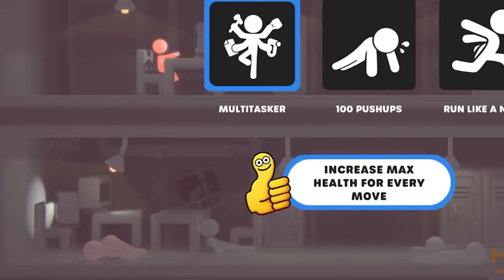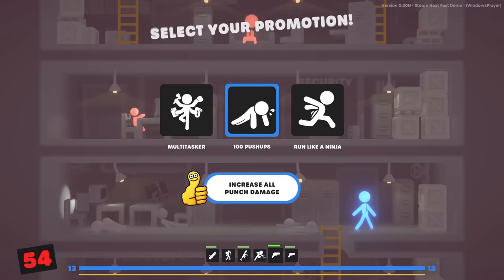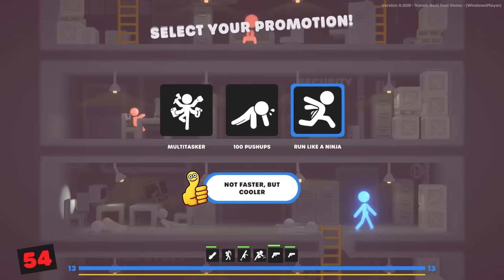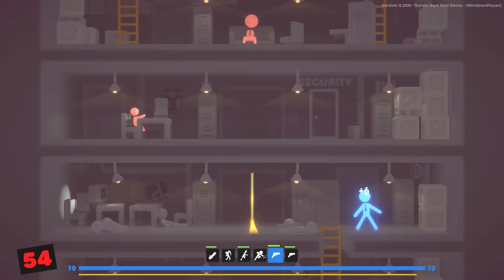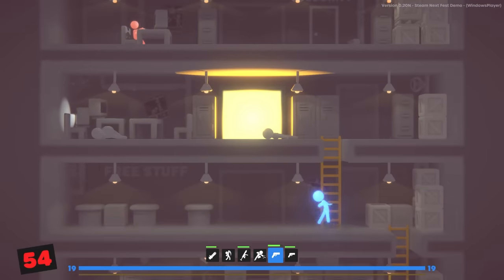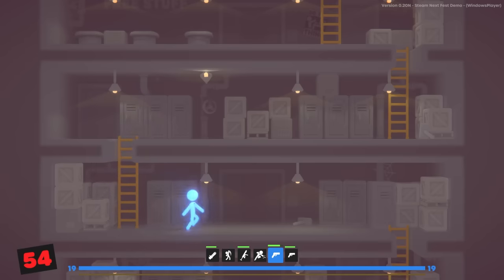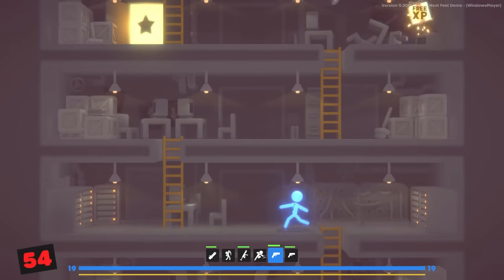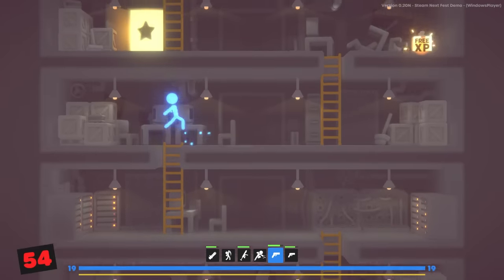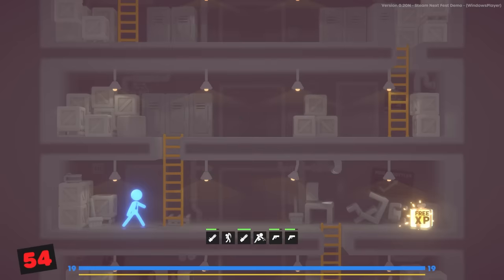My punches are powerful — look at my combo meter though. We can increase our max health for every move, increase all punch damage, or run like a ninja, which looks cool. But I think the most practical one is Multitasker. One thing we gotta be mindful of is whether there are any coffee machines — I'm scouring all the floors. I just went down like seven levels and leveled up by going down. Did I just do a Spiffing Brit-style break the game? Another minigun!